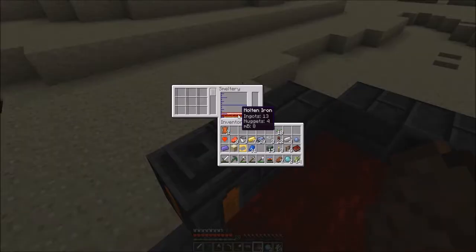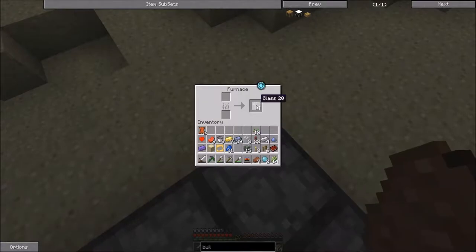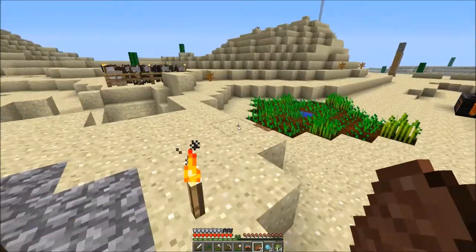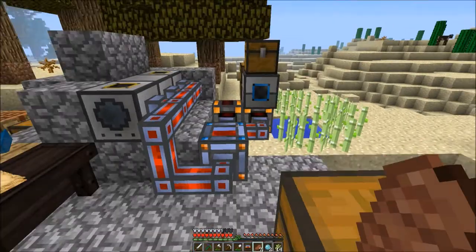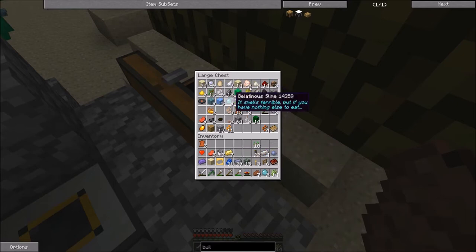Do we have any alumite in here? Yeah, we do have some alumite still - that's on the bottom if we want to do anything with it. I've been cooking up some glass here and there just to get some of it going. I also did some clear glass, which you can just throw sand into the smeltery, but it's just getting really inefficient with only one drain.